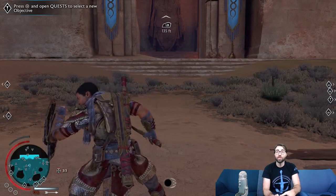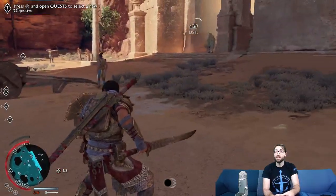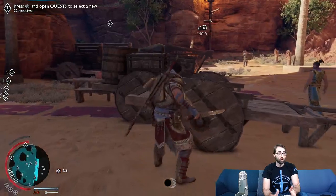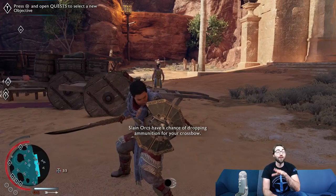First of all — shield. This can block, I'll show you that. It can also do some pretty cool stuff like charge. This is replacing the glaive that was being swung in that regard. We'll be fighting with this today.